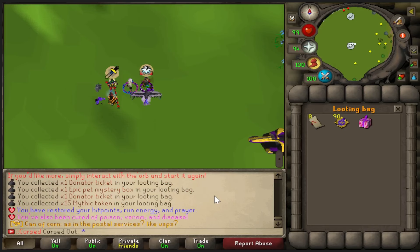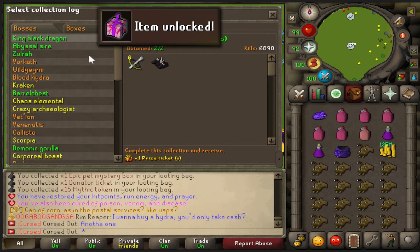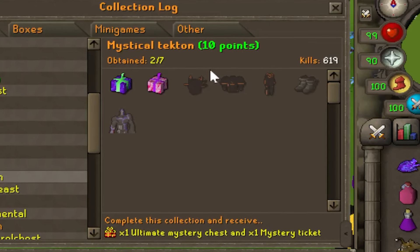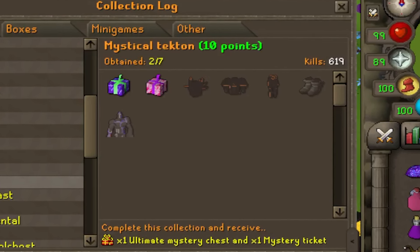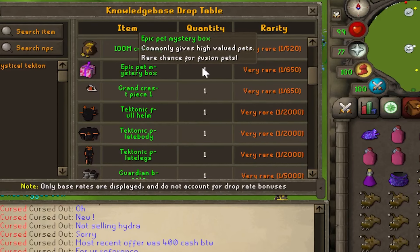And I'm dead. Epic Pet Mystery Box — that is good. Take a peek: two out of seven completed, new log slot. Epic Pet Mystery Box unlocked — one in 650 drop, by the way. So it's not particularly common.